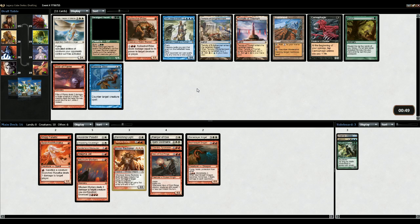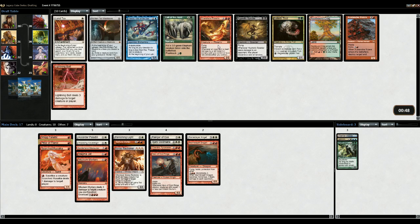Spikeshot Elder, Linvala is a flyer, Pillar of Flame. There's also Temple. I think Spikeshot is better given that I can pump with Ajani. Is the Spikeshot Elder better? Or is it just Linvala? I think a one-drop is better. So then it's between the Spikeshot, Pillar, and Temple. We have Magma Jet and Misium Mortars at this point. I think the Spikeshot is better, although tapping for three mana... I think Spikeshot might wheel. Pick the Pillar - hope the Spikeshot wheels, and if not the land wheels.